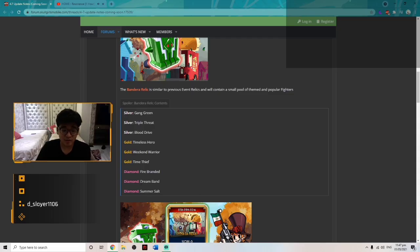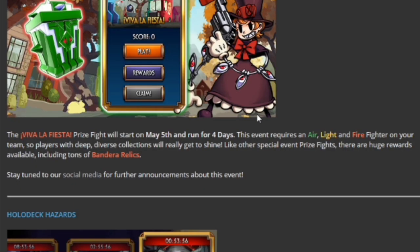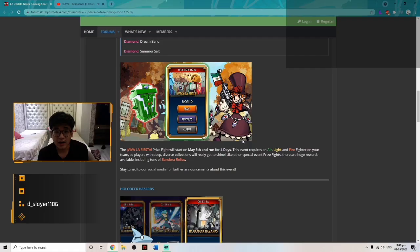Pretty nice, though I'm confused on why they included two light diamond fighters in the Bandera Relics instead of an air fighter — like the brand new diamond double that is air. They could have put that in with this relic pool. The VVFest prize fight event will start on May 5th and run for four days. This event requires an air, light, and fire fighter on your team, so players with diverse collections will really get to shine. Like other special event prize fights, there are huge rewards available including tons of Bandera Relics.